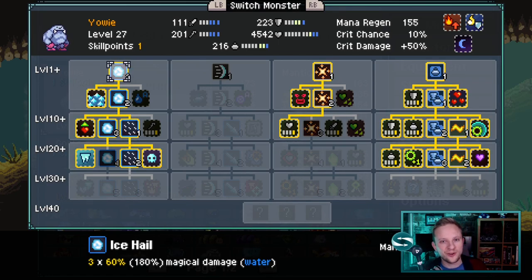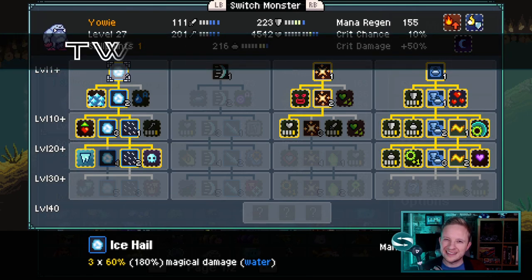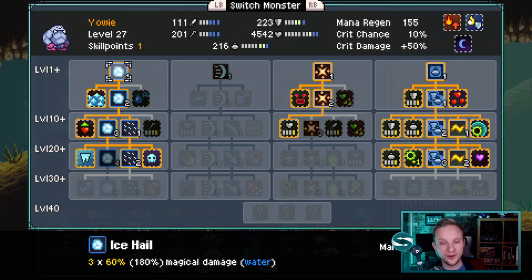We are going to run through a damage over time build for the mid game of Monster Sanctuary. Unlike our previous build, things are starting to get a little tougher. The skill ramp is ramping up and it's time that we really started synergizing our team build.